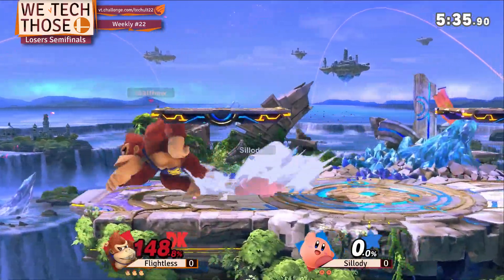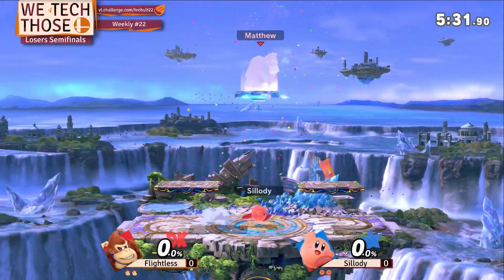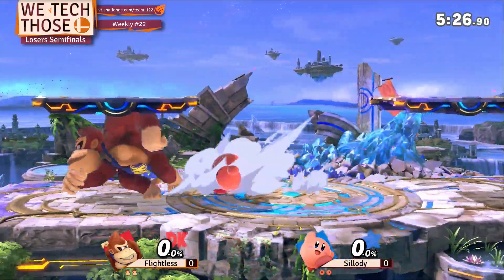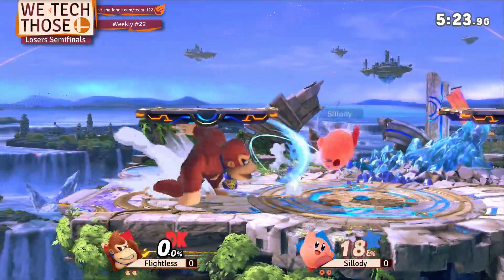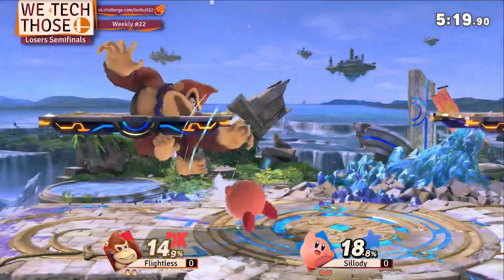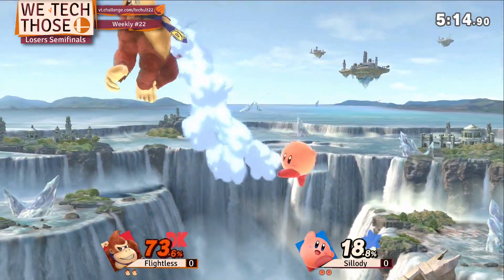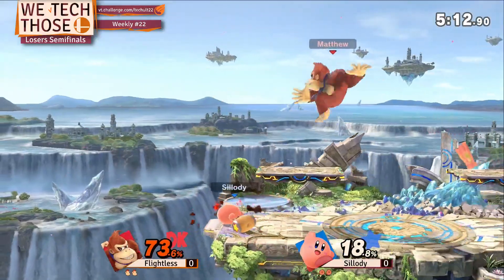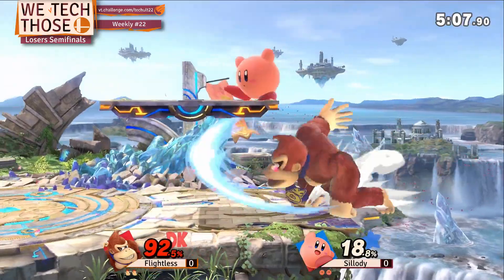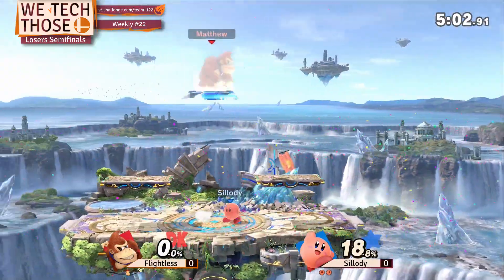Good catch with the up tilt. Facility played super paced right there — he just waited, he knew that Flightless could have panicked and done something. Just wait out an option and proceed accordingly. Oh, he goes for that upper, gets that landing upper on the platform — that's a really impressive combo. And it's still going, 92 damage all from one opening, and he gets the stock off of it.